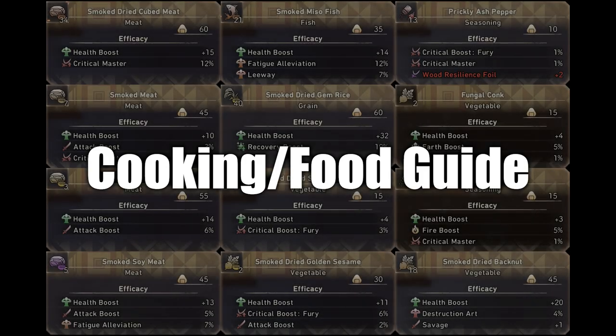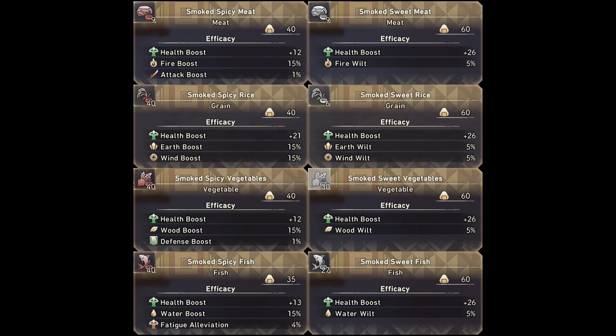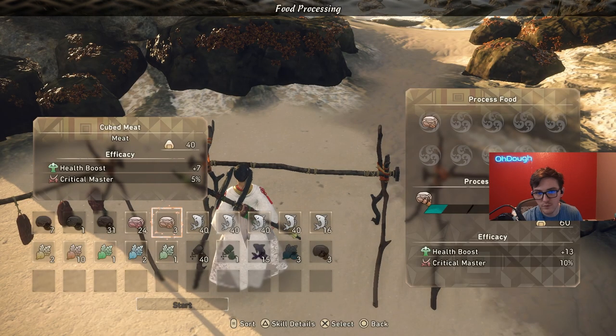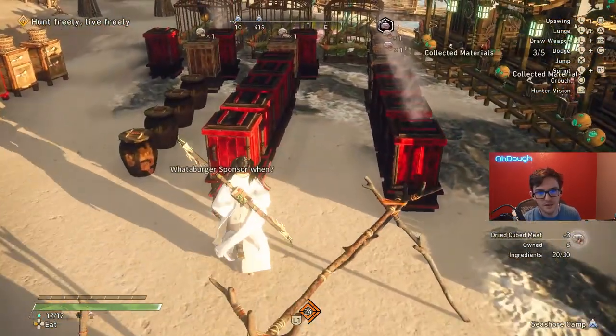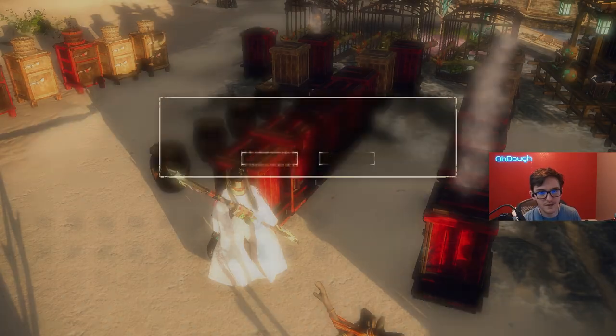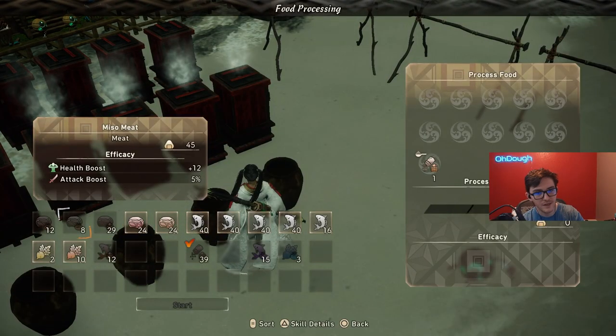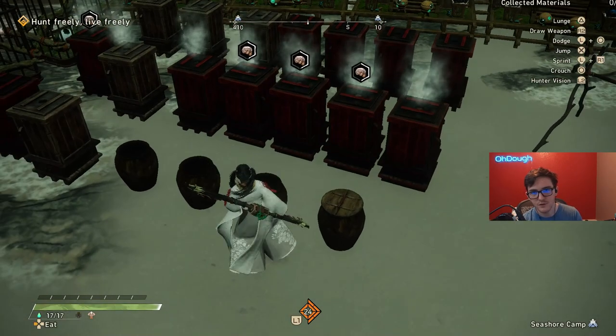This video is going to be a cooking and farming guide, mostly how the cooking stuff works. This food right here is what I think is good for the most part, and I use a lot of this pretty often. Mostly going to be stuff like the smoked meat, the smoked dried cubed meat. Just in case it gets confusing: when it says smoked dried, it's actually dried and then smoked.